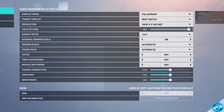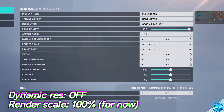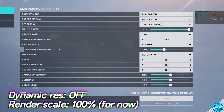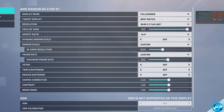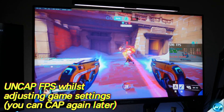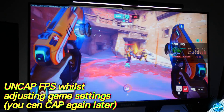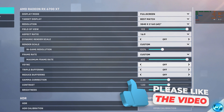Next up is FOV. For the most part this is personal preference — it will affect performance ever so slightly, so set it to whatever you're comfortable with. Dynamic Render Scale is going to be set to Off for now, as we'll set this up later. Render Scale is going to be set to Custom, and in-game resolution is going to be left at 100% for now. Frame Rate — switch off Automatic, set this to Custom, and set it all the way up to 600 to effectively remove the FPS cap while we adjust settings. V-Sync I would recommend switching off unless you are using a G-Sync plus V-Sync setup.